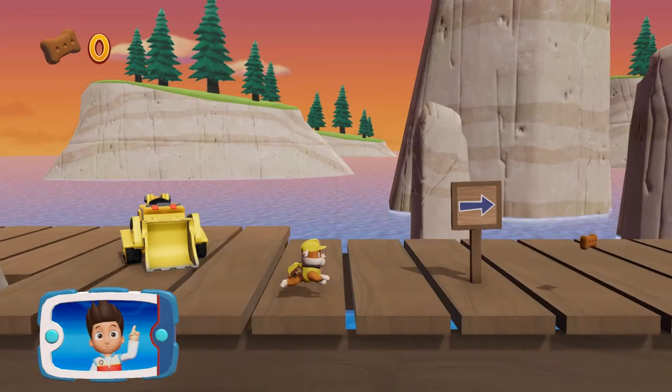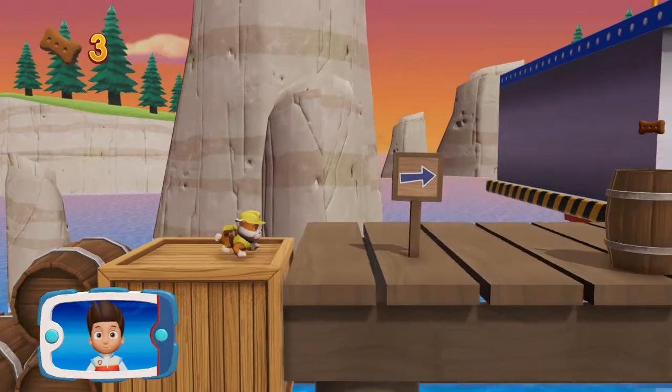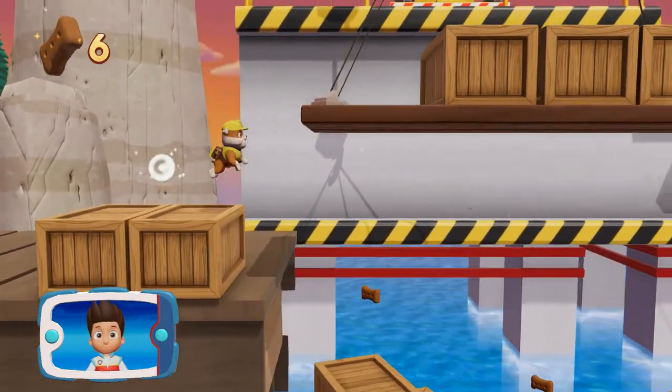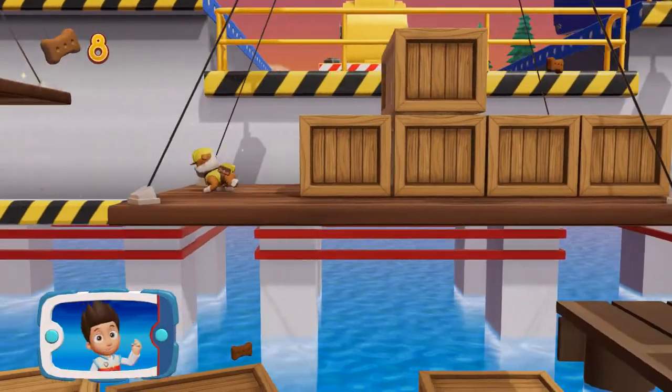Wally the walrus is tangled in a net. Help Rubble clear the path using his jackhammer so that Zuma can dive into the water and cut the net to free Wally. There's a golden paw print nearby!